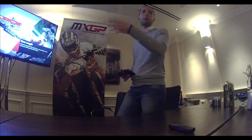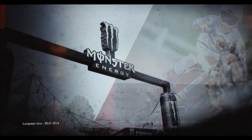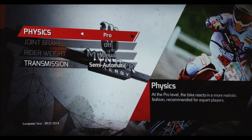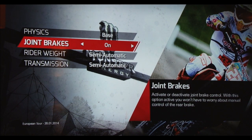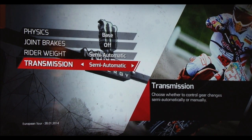The race length is in terms of laps and not in terms of time, because it's easier to understand when you're playing how many laps you need to do before ending the race. You also have riding assists that you can customize. There is the physics that goes from base to medium up to pro, and also the joint brakes — which will stay off in this gameplay — and rider weight, with automatic and transmission settings.